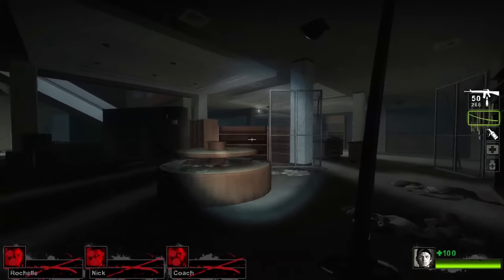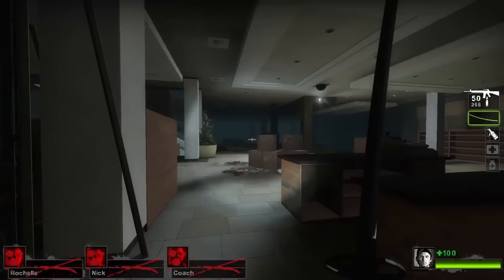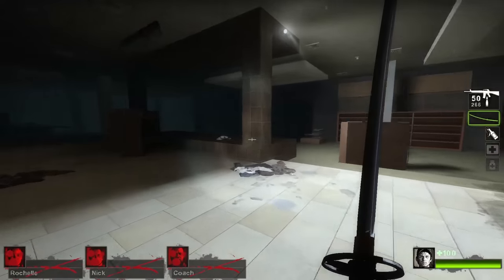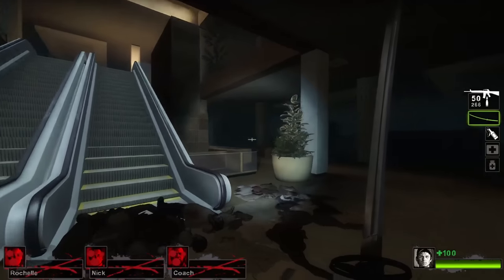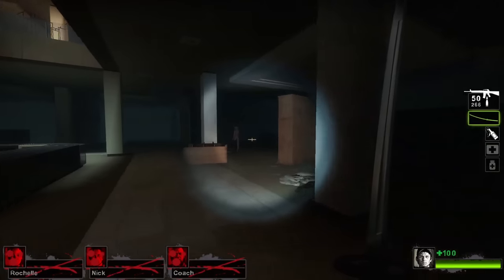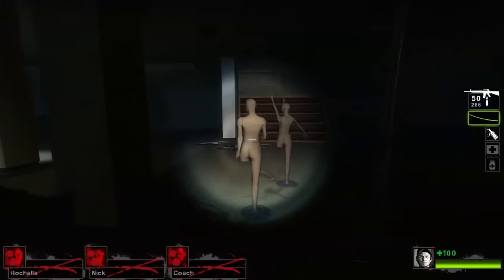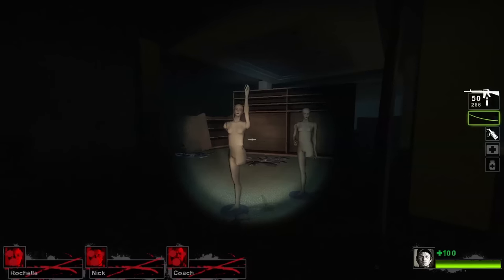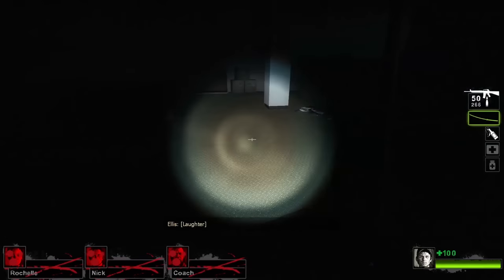We are heading to Chapter 3, with a very strange easter egg I never knew about until writing this script. While exploring throughout the mall amongst all of the zombies, you may notice some mannequins that are randomly placed throughout the building. Everyone's first instinct on contact is to immediately shoot the thing, but what you may not notice is that sometimes when you do damage to the mannequin, your character will begin laughing.